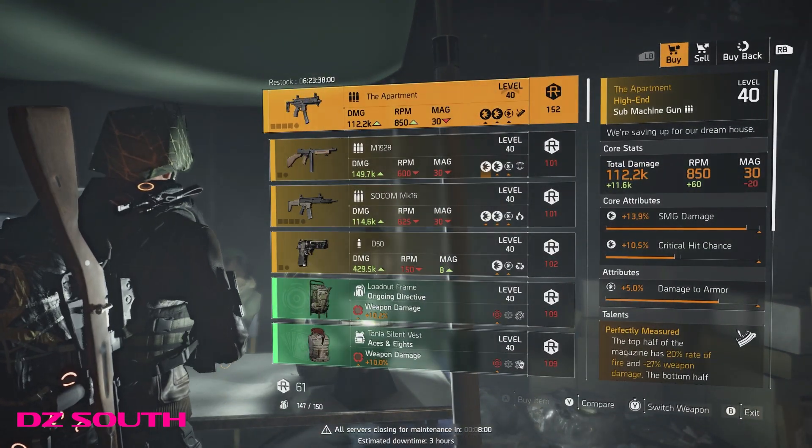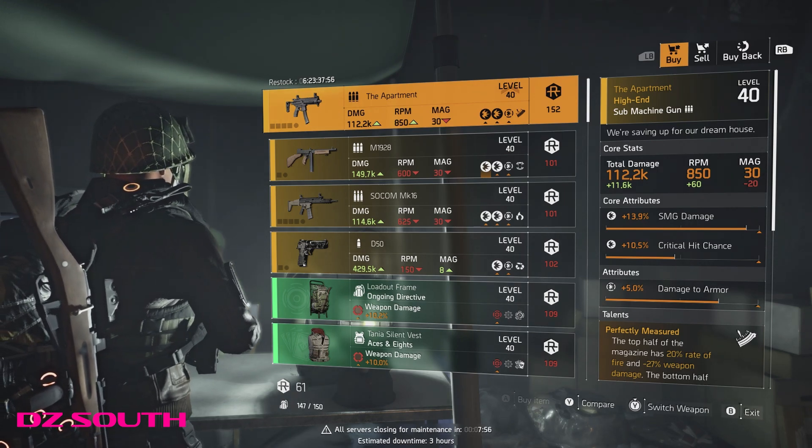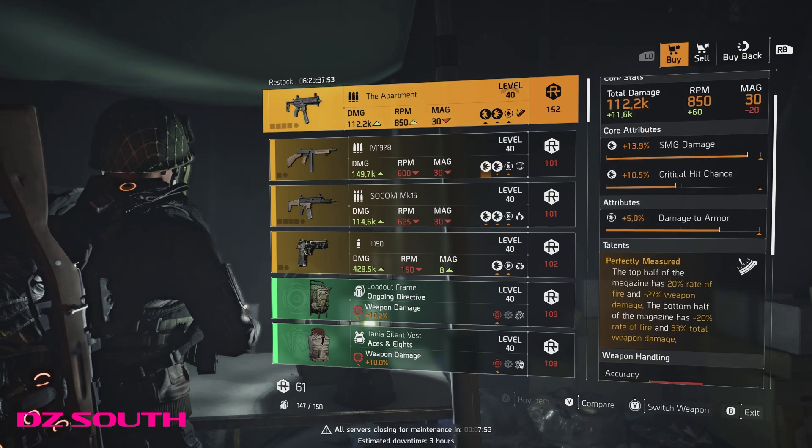The DZ South Vendor has the Apartment, arguably one of the best, if not the best, SMG in the game. And very elusive — this is the must-buy of the must-buys of the week.